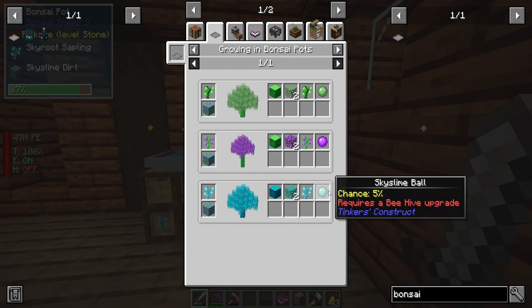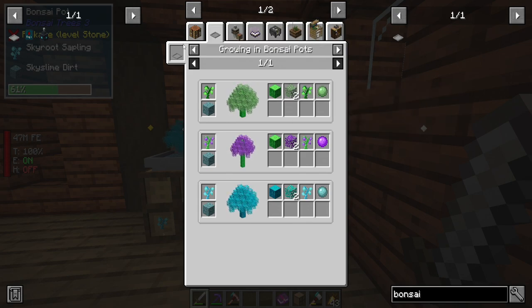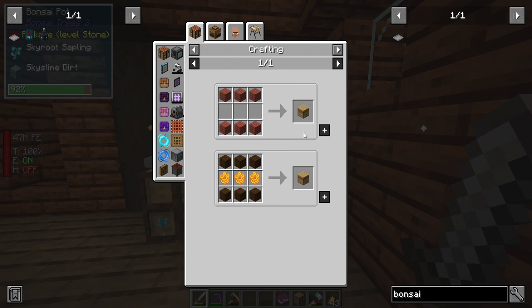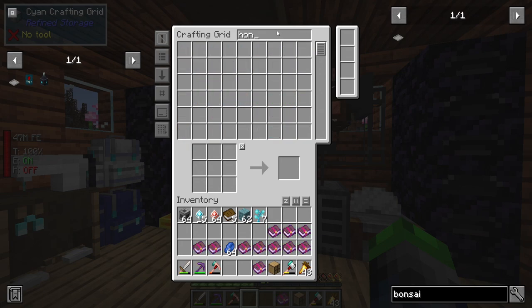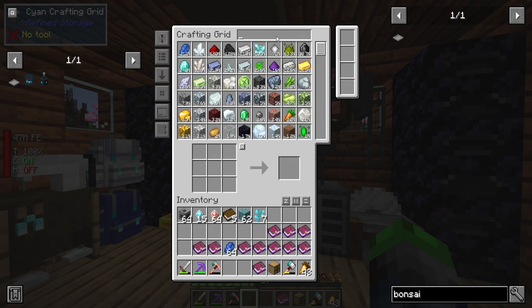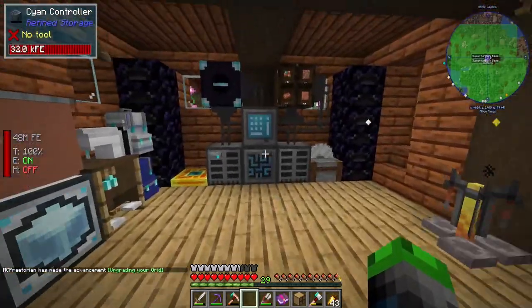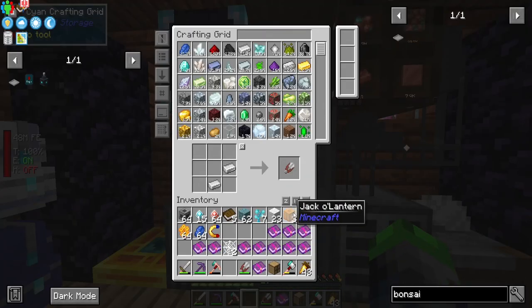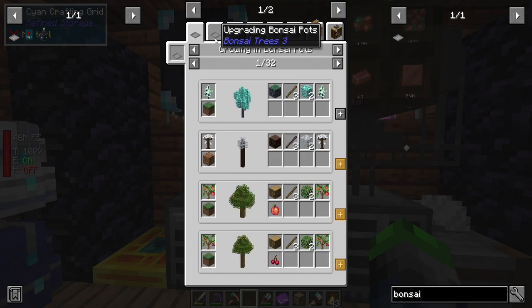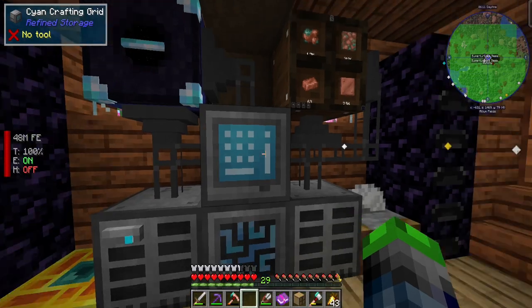Wait — it says it requires a beehive upgrade to get that, so we are going to need the beehive upgrade. Do we have any honeycombs yet? I don't think I actually do — nope. So what that means is I need to go find some bees. Okay, so we did get some honeycombs from our pal Benny Cottage — they ended up leaving the game. So we got some honeycombs now and we can make some of the honeycomb things.